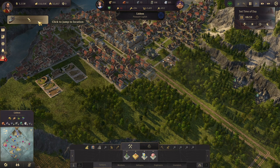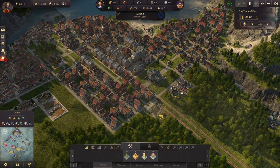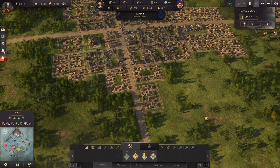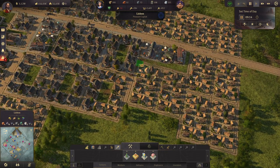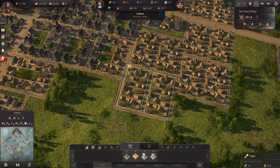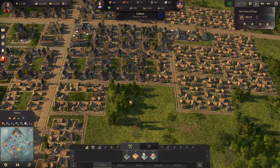We have a new cargo ship, which is wonderful. We still don't have enough farmers — copy, paste — that should take care of the farmer problem.